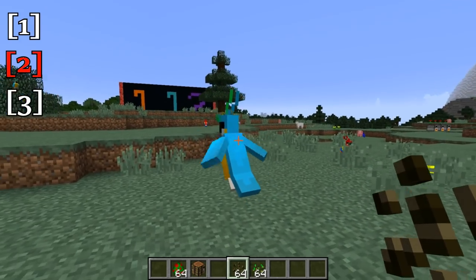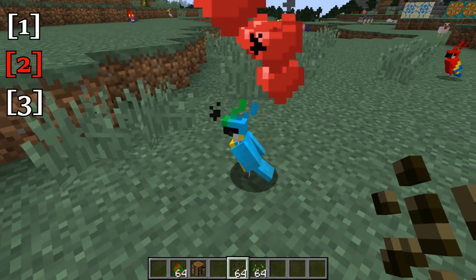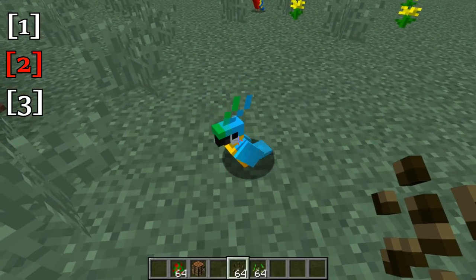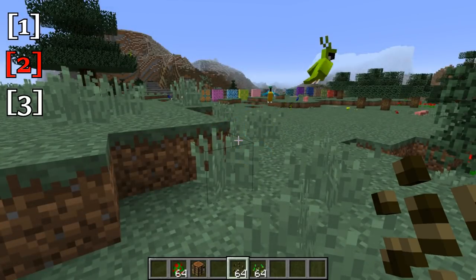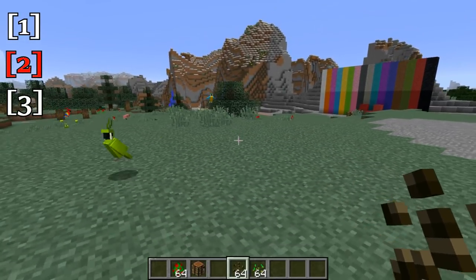You can tame the parrots with some seeds — sometimes it takes a little bit of time. You can tame your parrot and right-click on them to sit them down. Parrots, like other tame mobs, will actually teleport to you if you get too far away. So I will just demonstrate that here.